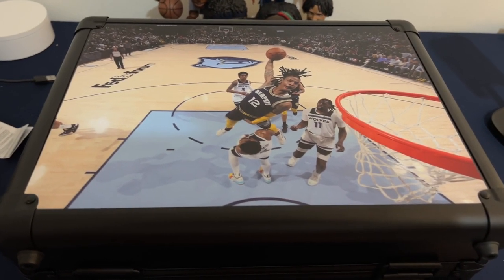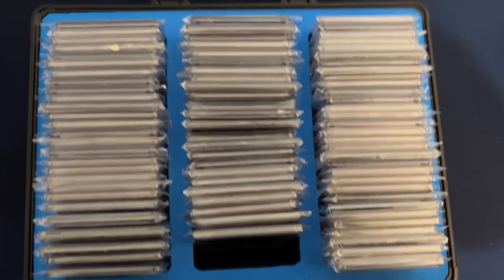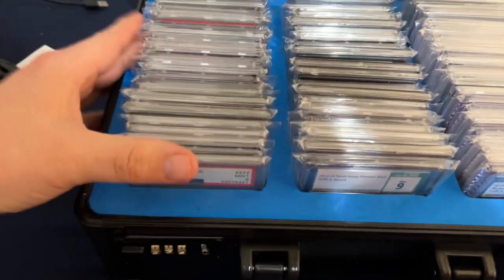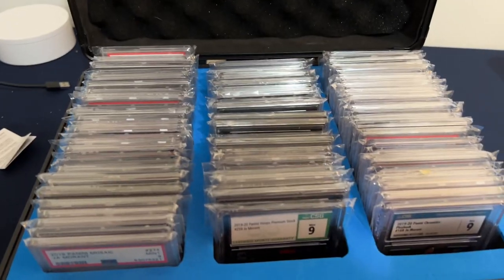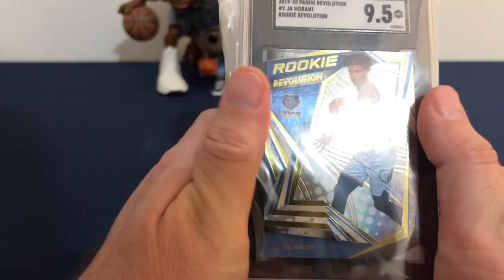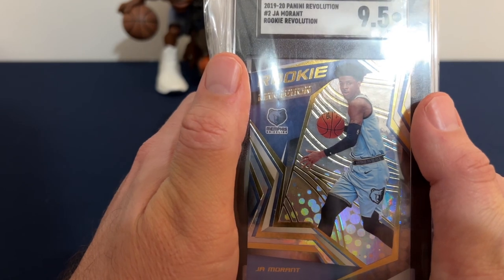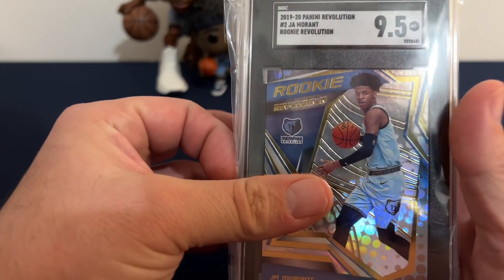What's up Totem Pole Nation? This is the John Morant Collection — I think it's over 80 John Morant cards, all graded, all from his rookie season of 2019. I'm going to be going through all these today. This is a video on the number one John Morant rookie card collection in the country. They're all 2019 rookie cards. They're all graded.